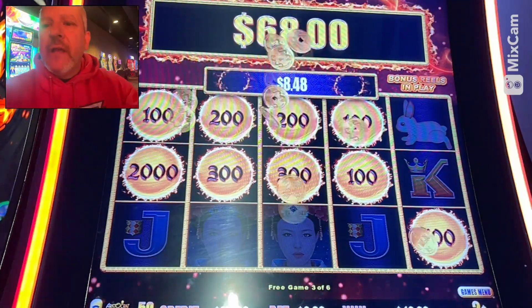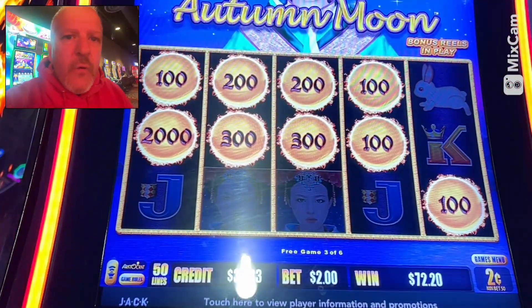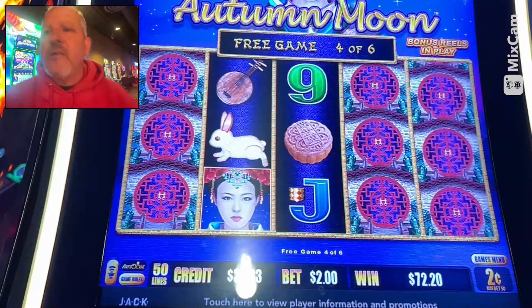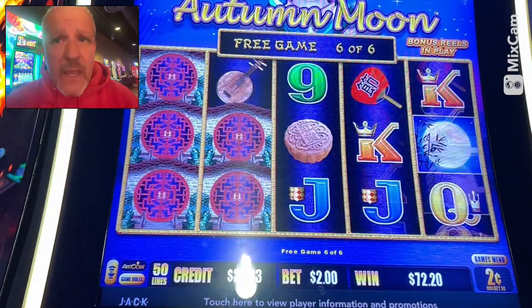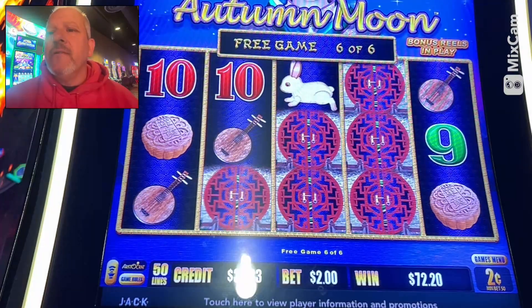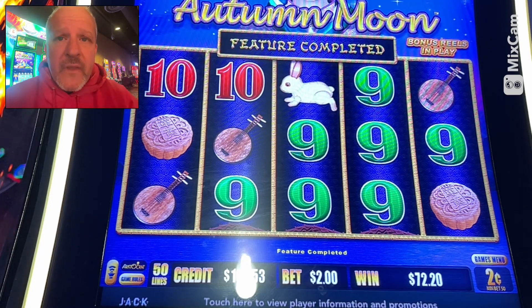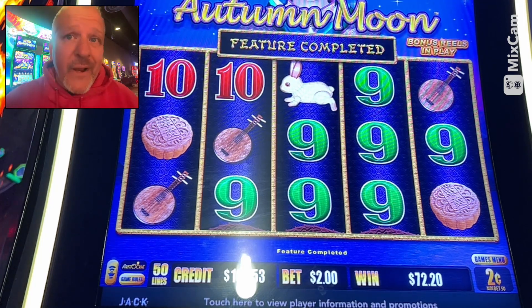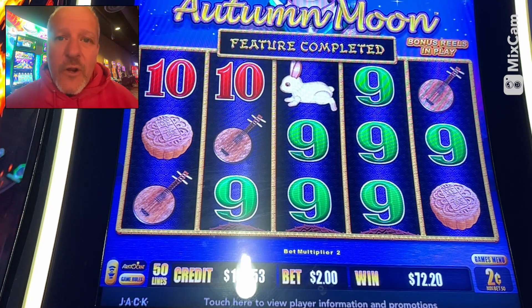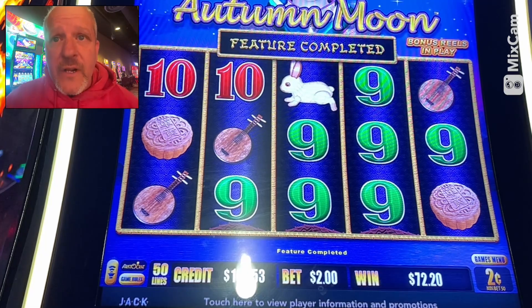I didn't realize that was a 40-orb sitting there - I thought it was a two dollar orb on the left. So that was a nice little hit! You can see the coin show going. We're still in the bonus games - let's get one full screen of autumns, that would be awesome. Still getting queens behind those doors. What did we win? $72.20 - $109 total. We doubled our money! My rule is if I double my money I get up. Started with $40 and I'm more than double. That was awesome - four minutes and 32 seconds and we're walking out a winner!